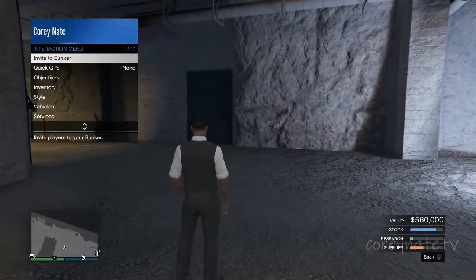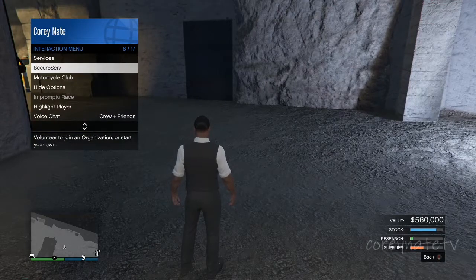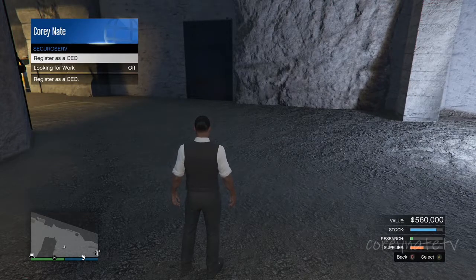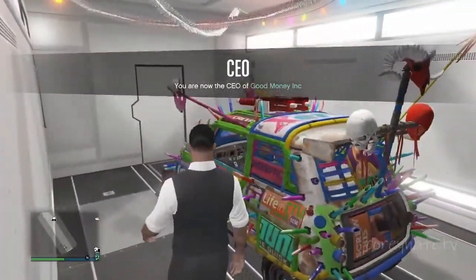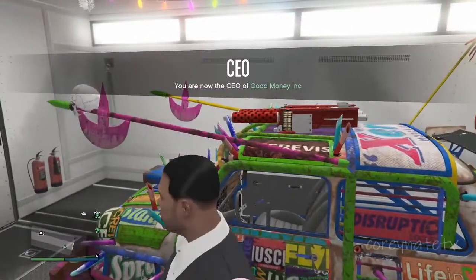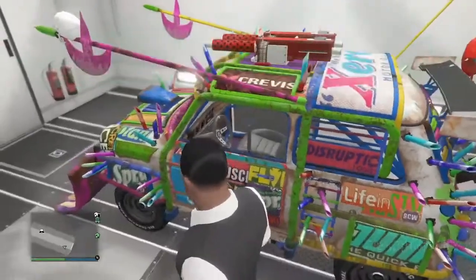A Buzzer helicopter via CEO would be nice to have, because we're going to be using that to get from the arcade to the bunker. You also need a classic Issi. We have the Arena War edition — I don't think it's fully maxed out, but mine sells for like 1.6 million. I think the max one sells for close to 2 million, but I'm satisfied with 1.6 million.